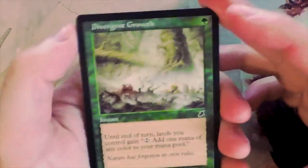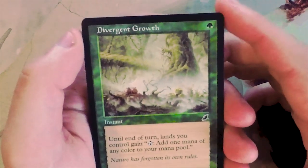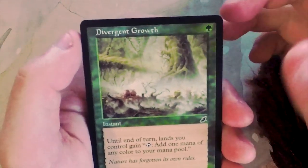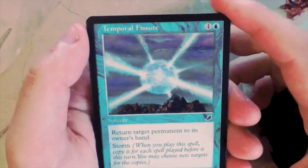We'll see what we would actually pick as our first pick in a pack one pick one situation, going over every card. The first card we have is Divergent Growth - one green instant, until end of turn lands you control gain 'tap to add one mana of any color to your mana pool.' Definitely not a very good card.